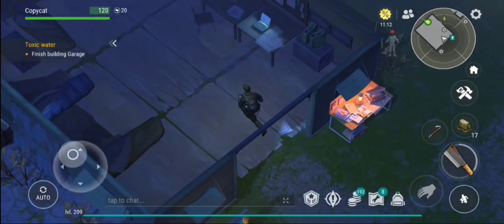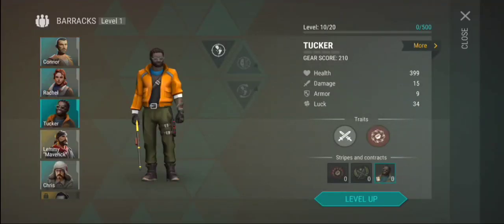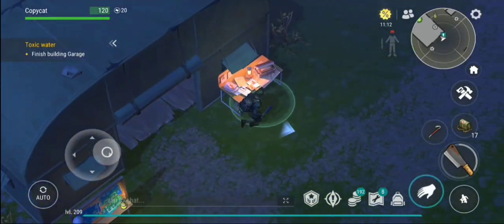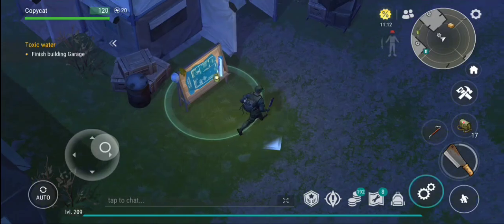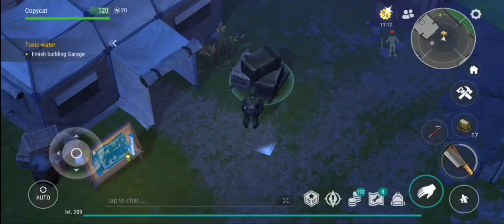This one right here uses points on different kind of levels so you can actually level up your characters. You can see the points right here — then you just tap this one and then you upgrade all of your characters. This one right here is all the items that you actually collect, and these particular items here are used for upgrading your home base.